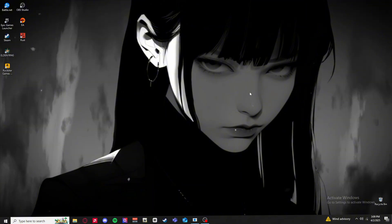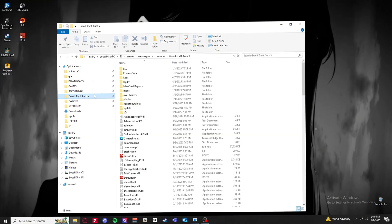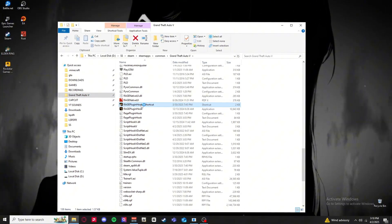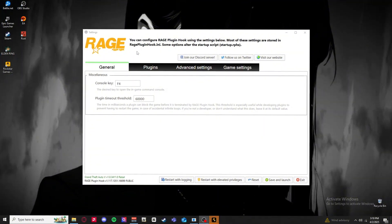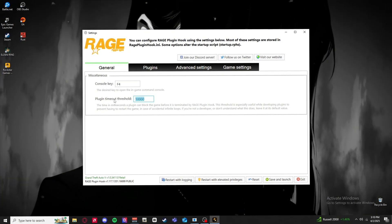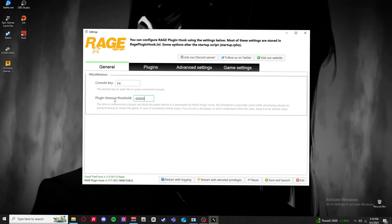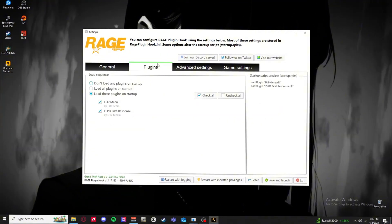Number two could simply be your PC - it might not be strong enough to boot up and run the game. Go into your main directory, find RagePluginHook, double-click and hold Shift to bring up the RagePluginHook menu. The Plugin Timeout Threshold might be set to 10,000 - you want to set it to 60,000, which is the max. This acts like a buffer zone so if your PC is having trouble, it'll give it more time to load before crashing.